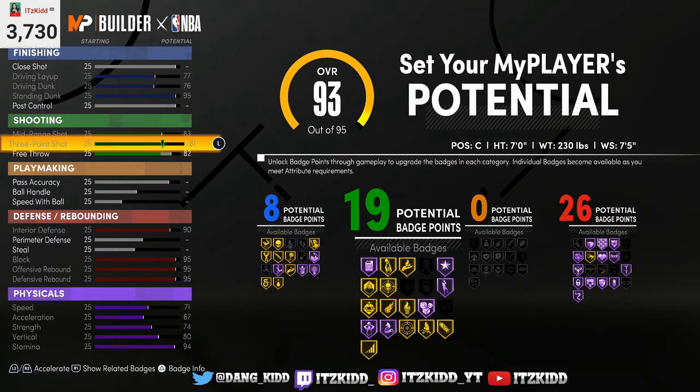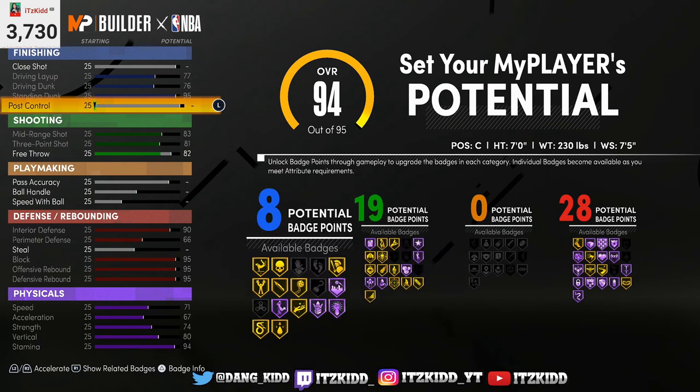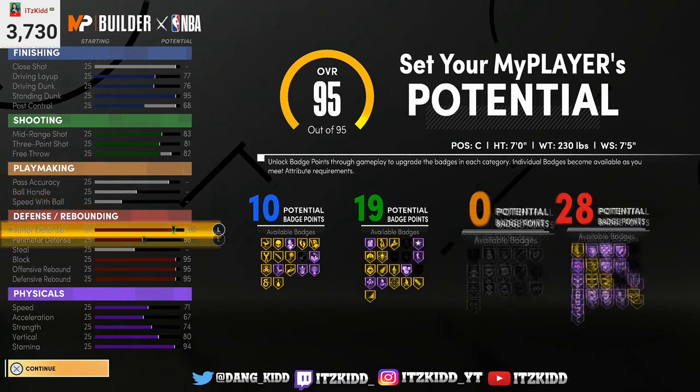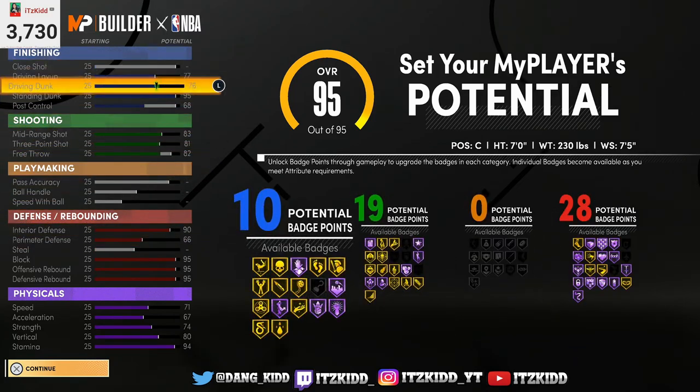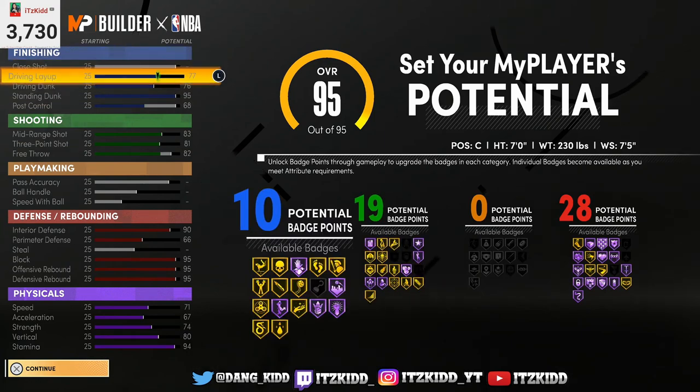If you want to max out your perimeter defense you can do so, and that'll give you 28 defensive badges. You can make your build look like this — if you put the rest on post control you can go 10 and 19 with no playmaking, at 28 defensive badges. Or you can switch it around — it's totally up to you, feel free to tweak whatever you need to.